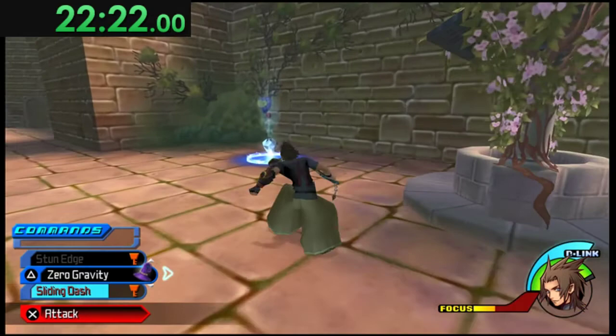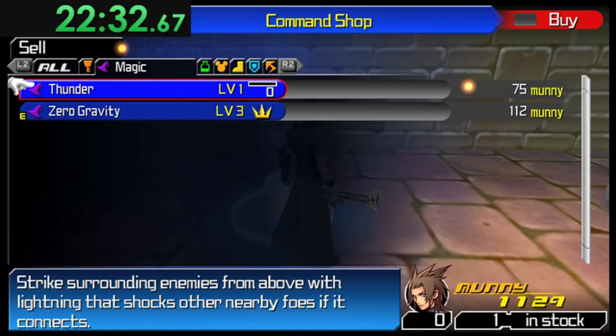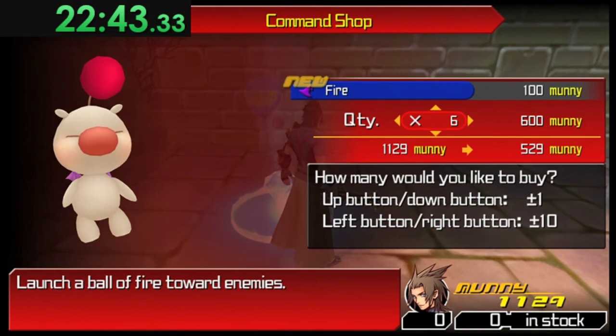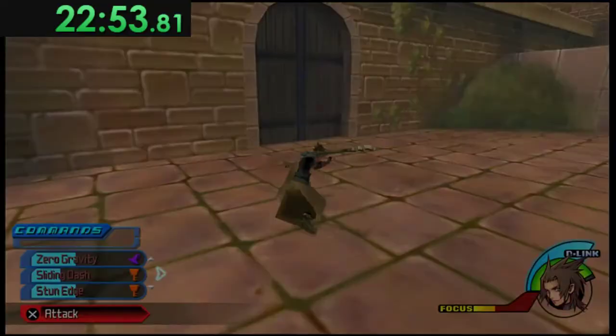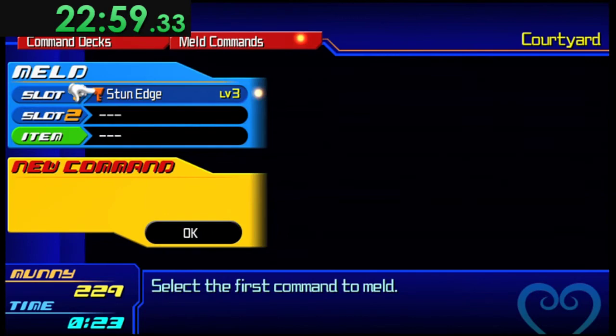At the Moogle: sell Quick Blitz first, press R2 twice to go to Magic, sell Fission Fire, sell Blizzard. Press the touchpad on PS4 to switch to Buy, scroll down to Fire, buy six, R1 up one, buy it, then up two more for Zero Gravity, buy it. Press Start to close the menu. Then go up to the Command Deck, Meld Commands — the help menu will pop up — go down to Stun Edge and Zero Gravity with a Pulsing Crystal. You'll get Binding Strike and a Combo Finisher Boost.